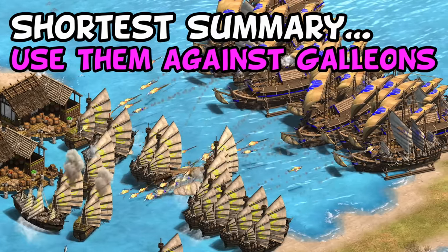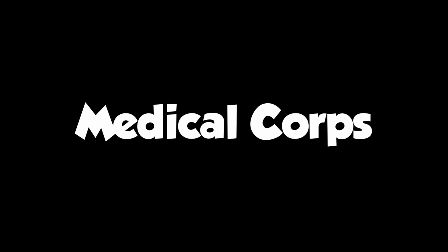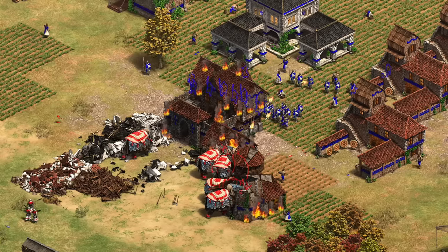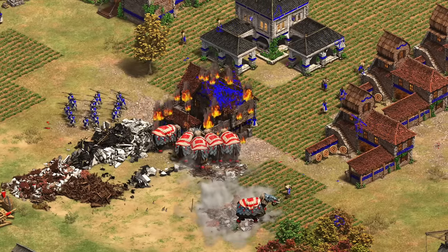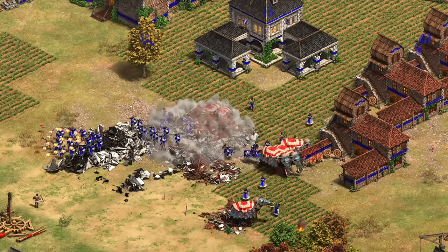Their first unique tech is Medical Corps, which adds a slow healing rate to all of their elephants. Elephants have a lot of HP and this actually takes almost 12 minutes to fully heal a battle elephant, so it's generally not seen as a very good tech. That said, it does help quite a few units including elephant archers and armored elephants, their replacement for the battering ram. It takes about three minutes to recover from a single halberdier attack, so it's a minor effect.